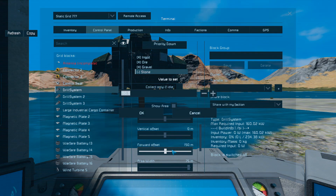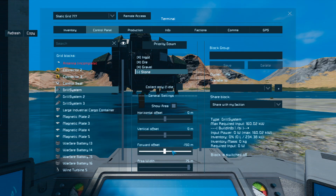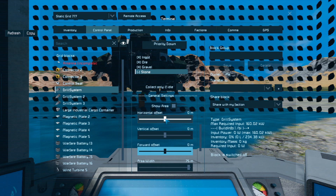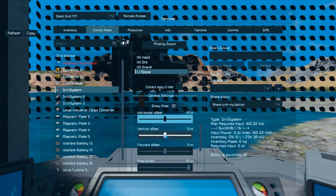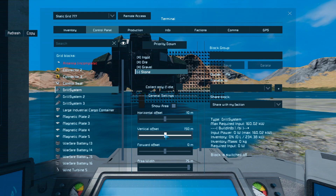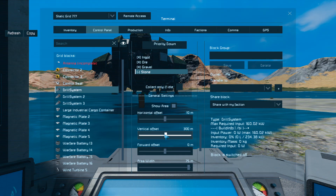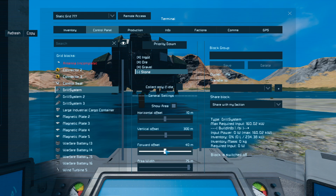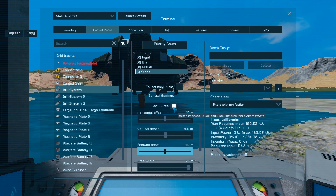Wrong direction. Oh wait — that went down, because I'm a dork. Let's go horizontal ten — that's left to right. Vertical offset is what we're looking for, let's go 20 — that's the direction I want to go. 150, 300 — okay, then we're going to go forward offset 40. That should do it — just start with one, see how it turns out, and we'll take it from there.